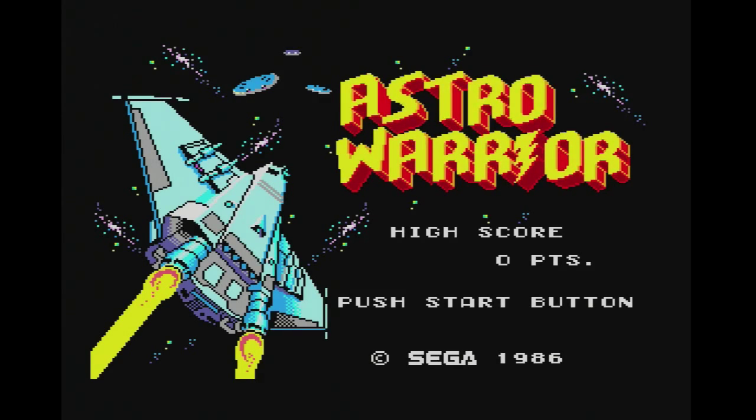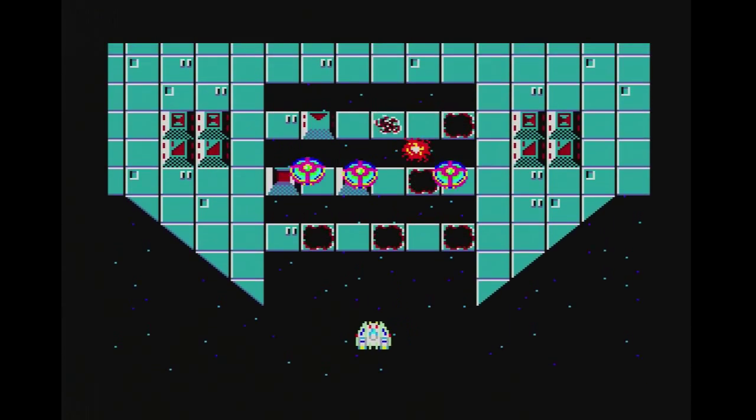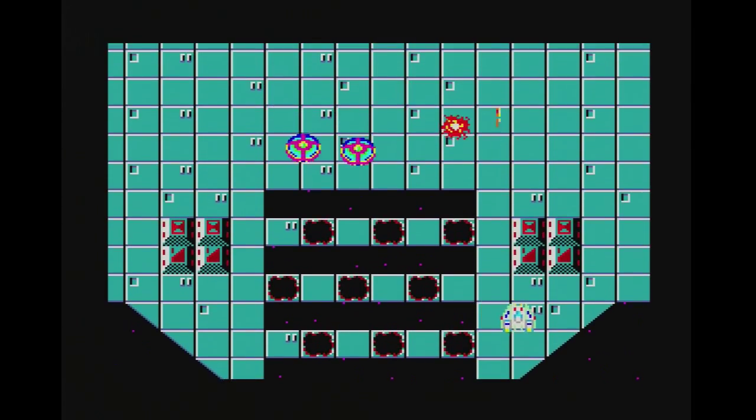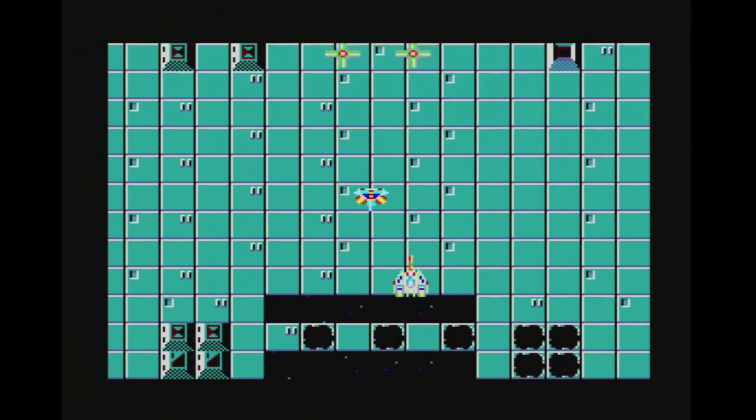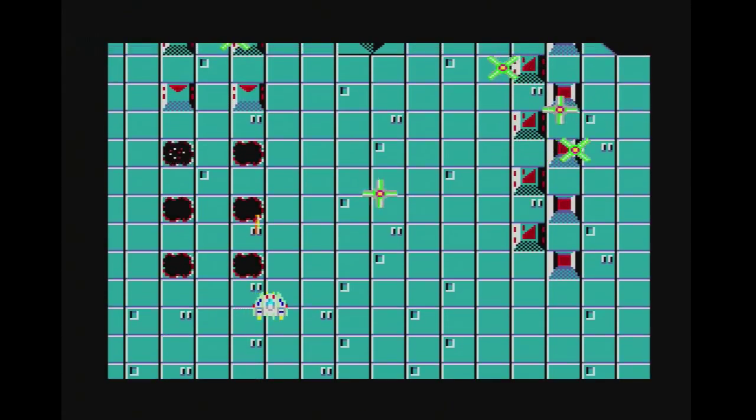Astro Warrior is an incredibly early shmup, developed by Sega and released for the Master System back in 1986. The game acts as a bridge of sorts between single screen arcade shooters of the early 80s and the mature shmups of the late 80s. Your ship starts off moving slow, with a single shot.